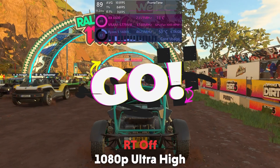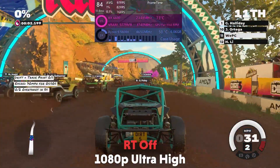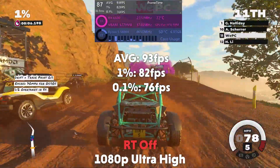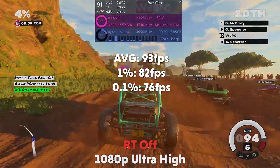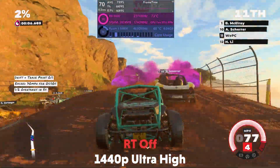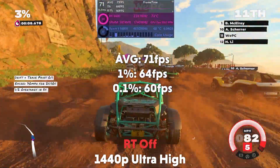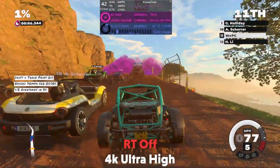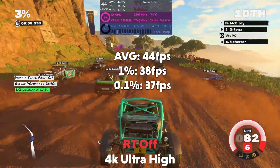The next game is F1 35 on ultra high settings with ray tracing off. At 1080p it is averaging 93 fps with a 1% of 82 and a 0.1% of 76. Then at 1440p it is averaging 71 fps with a 1% of 64 and a 0.1% of 60. And then at 4K it averages 44 fps with a 1% of 48 and a 0.1% of 37.